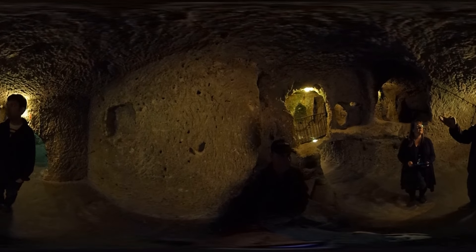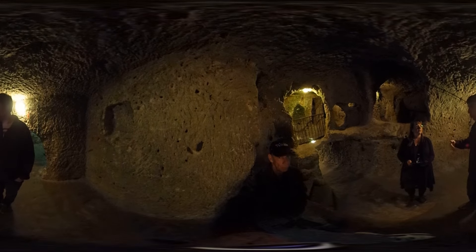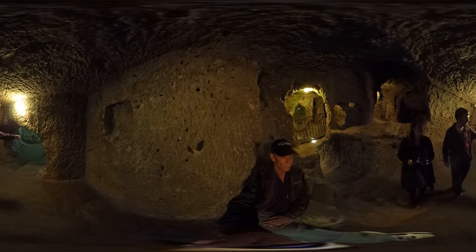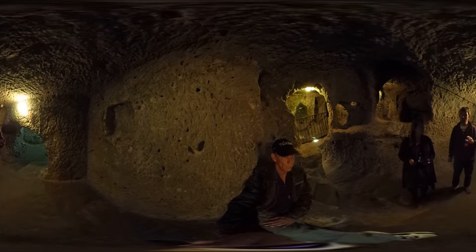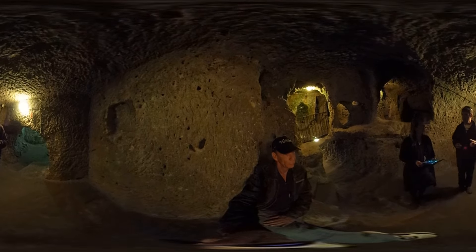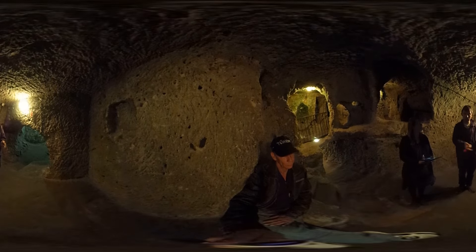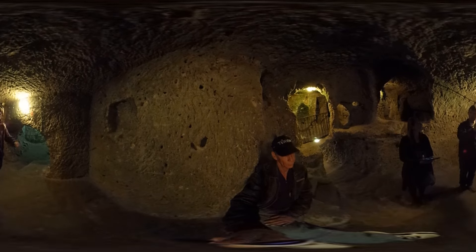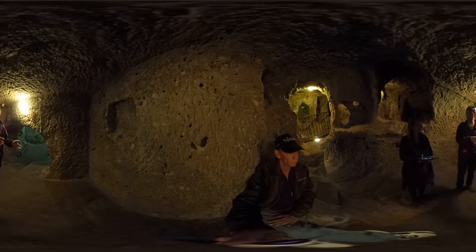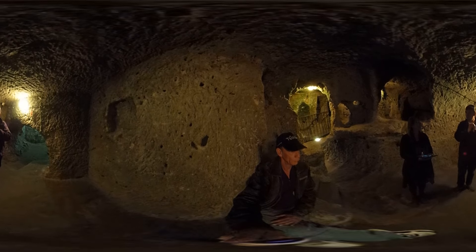We are now in the tunnel passing from the upper floor to lower parts. On our right we're going to see the rolling stone. It's made of solid rock — basalt, I think — and it's this thick. They just push the rock; it's a round shape, and when you push it, it rolls and closes the tunnel. Once it's closed, there is no chance for enemies to roll it back because they don't have enough room.